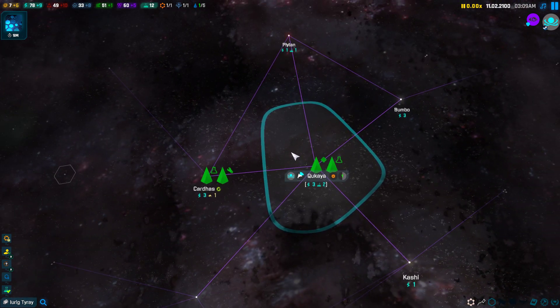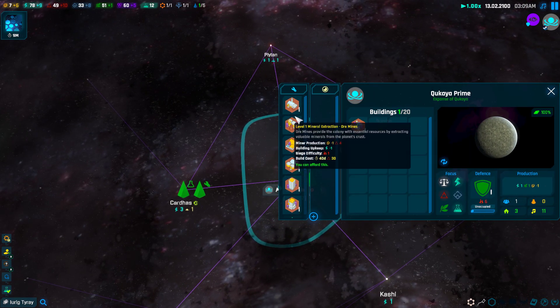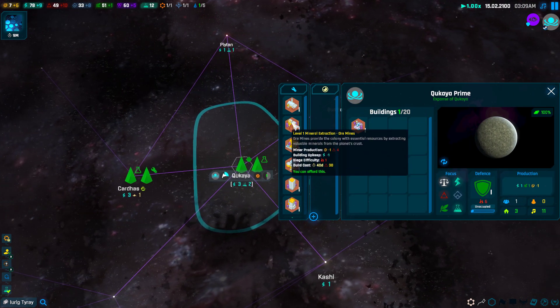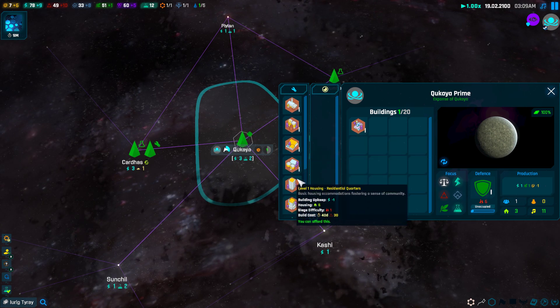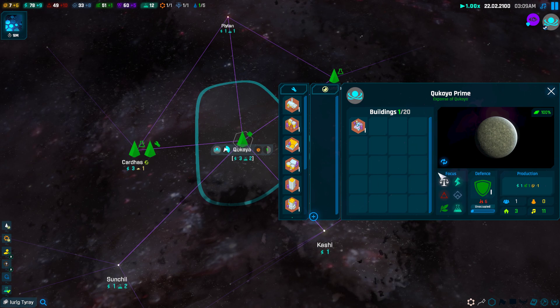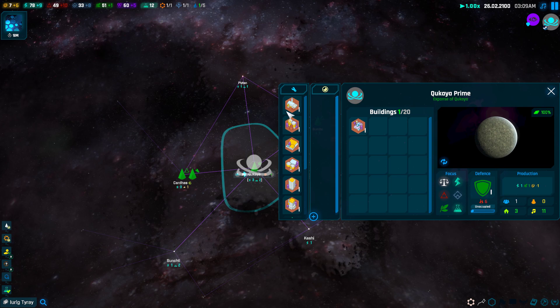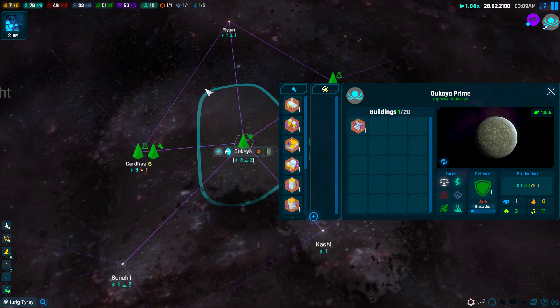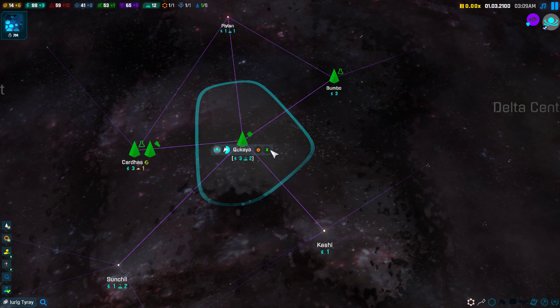I'm going to save the game now in case something goes wrong. If you press F5, it quicksaves the game. With a colony, this is our capital colony — it starts with max buildings. We want to prepare; it's going to grow fast on this speed. The population is zooming.